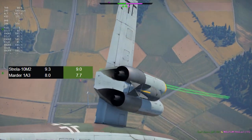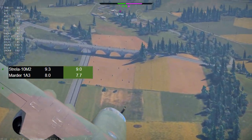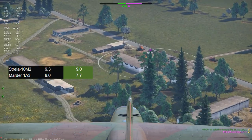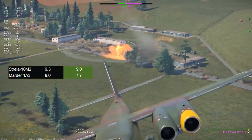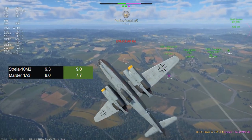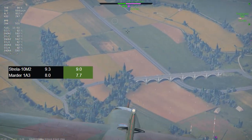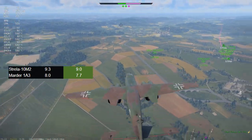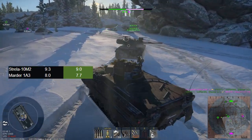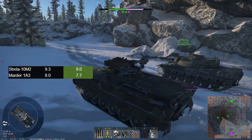The first change in realistic ground is the Strela 10M2, going down to 9.0 BR from 9.3. This isn't really too much of a surprise. If you've been using vehicles like the Strela around that BR — vehicles which use Stinger missiles, which aren't the proximity ones — you'll realize that these missiles are doing really poorly right now. The Type 93 is another example of this. They are really struggling to detect stuff most of the time, and they do not overload quickly enough to stay on target, especially when there's a lot of different stuff in the air. Their ground use is pretty limited as well, basically just being a scout.